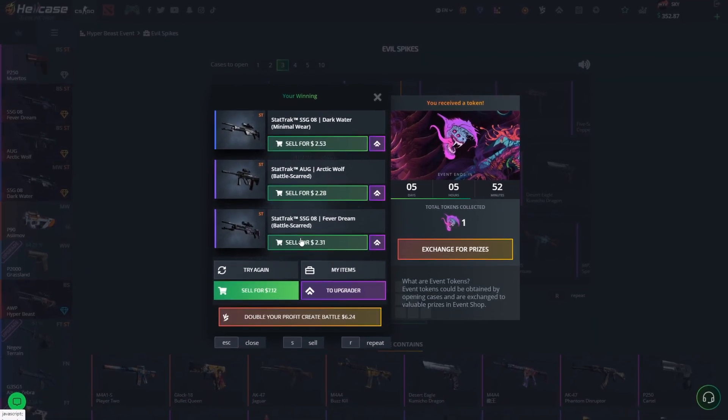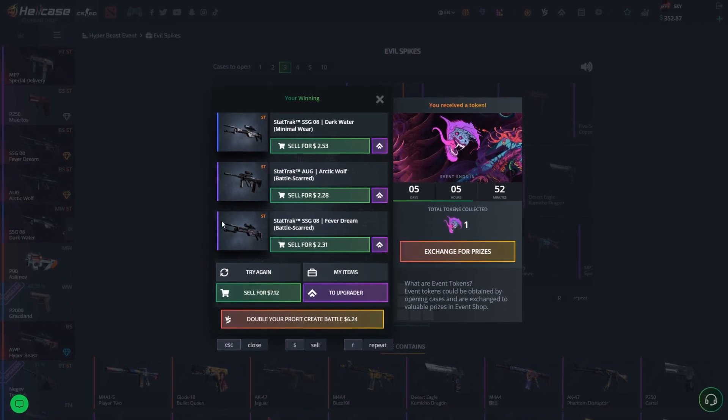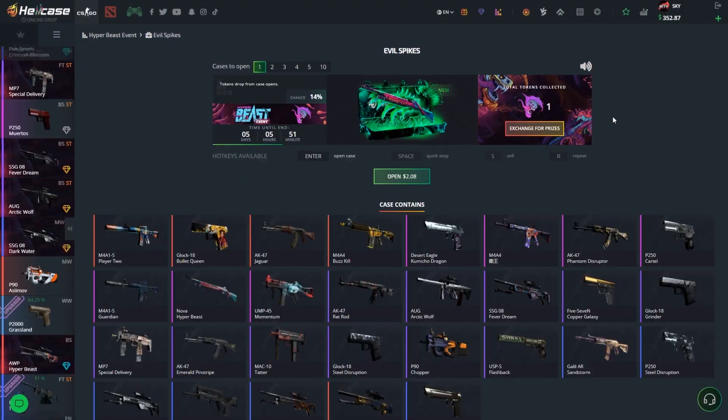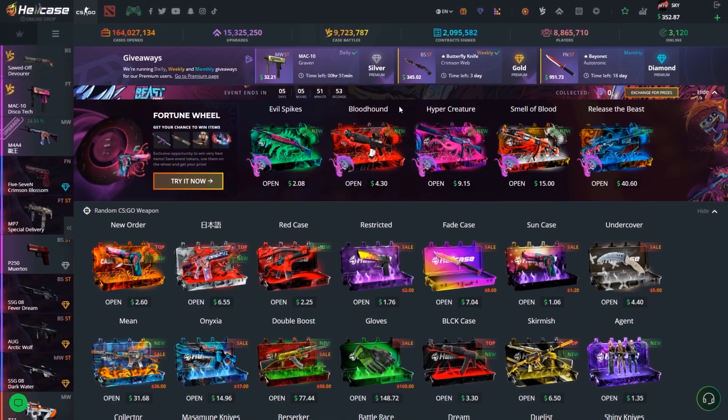So we do get $7.12 back — all StatTrak, not too bad. Every single weapon has a scope, so we did actually make some profit. I'm pretty happy, not too bad.